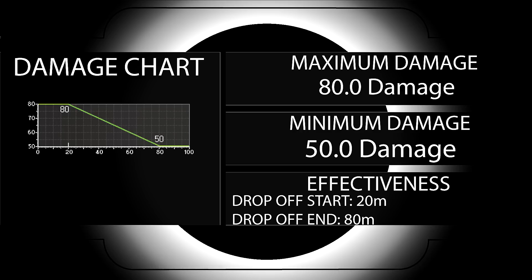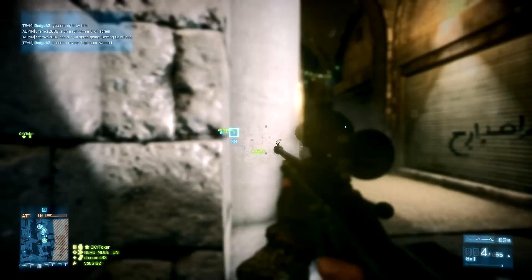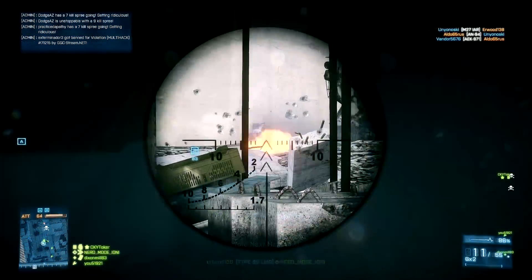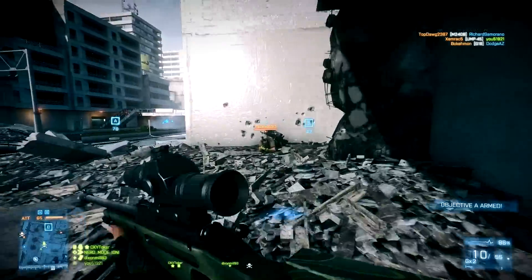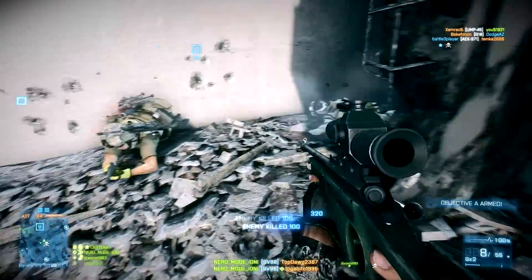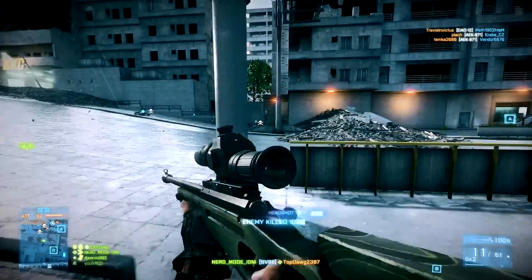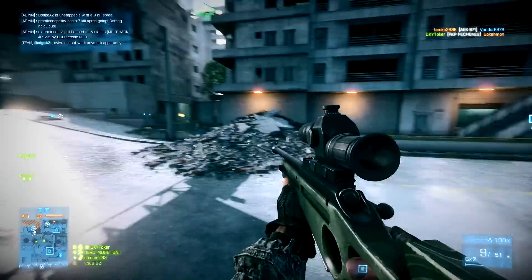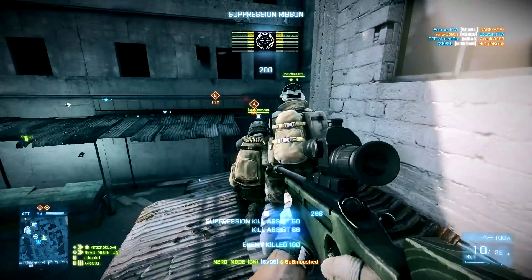Damage is a little bit more interesting. Battlefield 3 brought with it different weapons with varying damage values. The SV-98 does 80 damage up until 20 meters, and then it drops off significantly down to 50 damage at 80 meters. Given the 2,600-meter bullet disappearance range, you have a long way to go before your bullet magically disappears. If you're using the recon kit, you're probably semi-close to the objective anyway, and if you're an aggressive reconner, this damage drop-off will likely never be an issue.